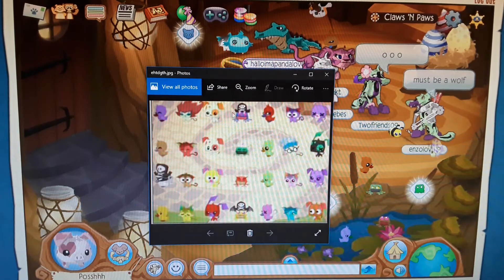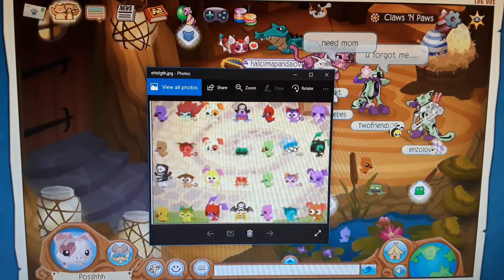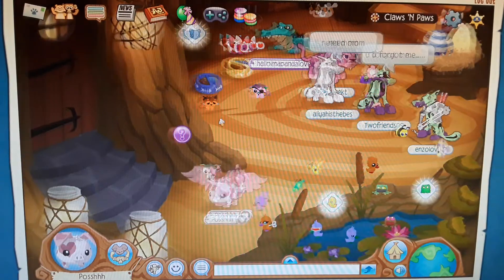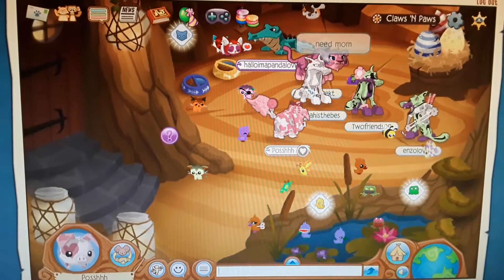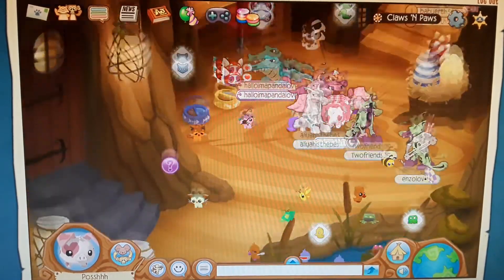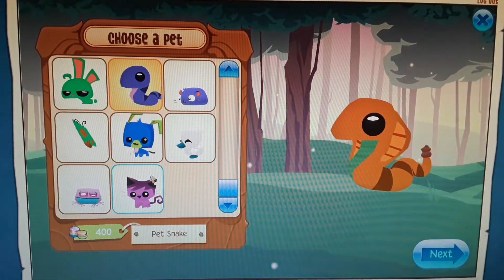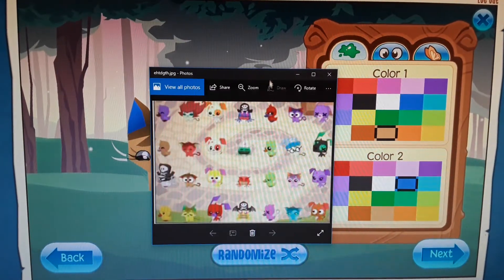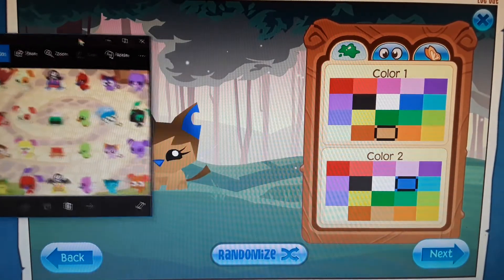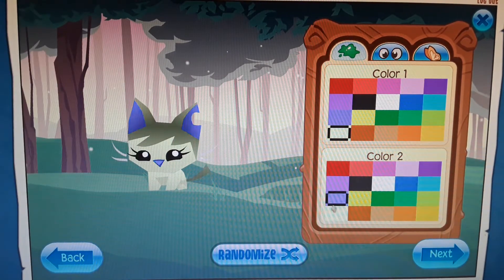The next one is a cat, and obviously you can tell this one you have to go to the pet shop for. You can just pick cat right here. What is the color of this cat? It's like this color, I think. And then I can't tell the nose — I think it's this, or maybe it's a little darker color.